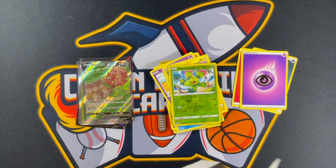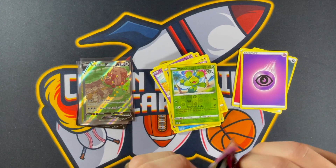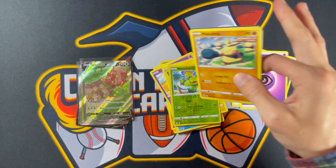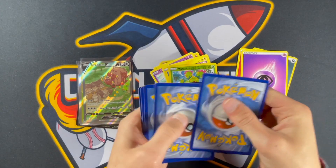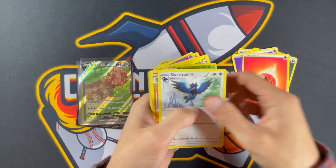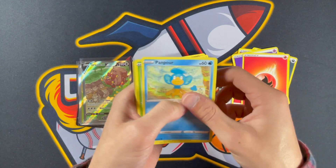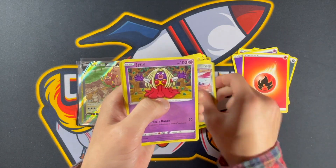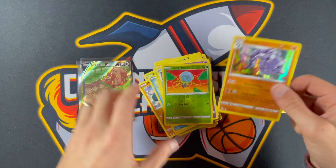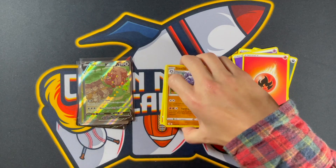Last pack for the singles, and we won't break into this ETB, but dang — we're already ahead of the game. That Greedent V, such a cool card. Same code card again — are we going to get lucky for the fourth time in a row? Energy, Corviknight, Sandslash, Swaldun, Makuhita, Pansear, Seadra, Skarmory, Jynx, Dusclops, and a Steelix. So not sure if the code cards have changed things or not.